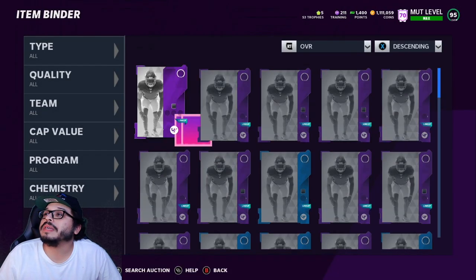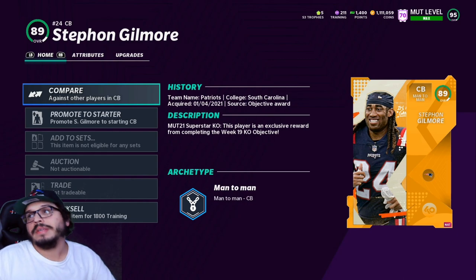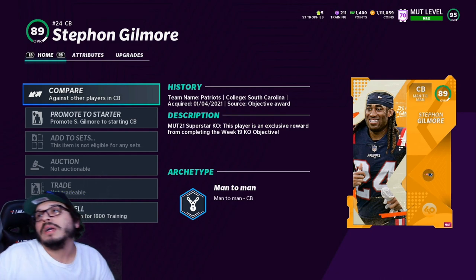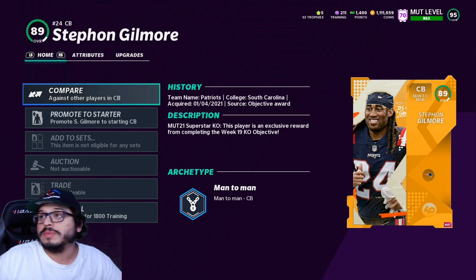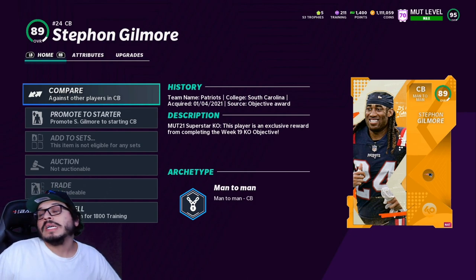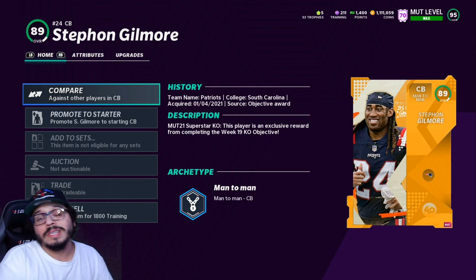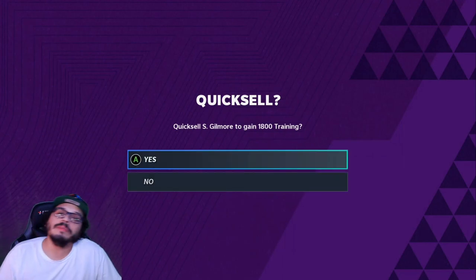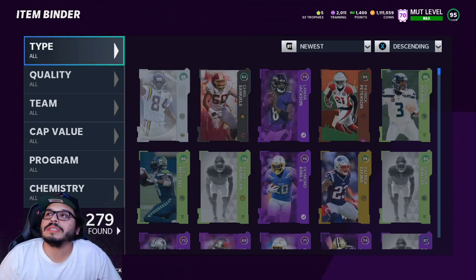We're going to quick sell the Gilmore card to complete everything. One thing to add about this Gilmore card: you can't put it in sets, you can't trade it — you can only put it in your lineup. You can't even put it in power progression. So if you don't need it, obviously turn it into training. His stats aren't the greatest — the 94 limited Gilmore that came out wasn't great, so I don't think we need to compare his stats to top tier cornerbacks. Basically it's good, decent training for your time — four INTs, 1,800 training, not that bad. He's not a bad card to throw on the squad, but those 89s typically aren't as good as their higher counterparts.